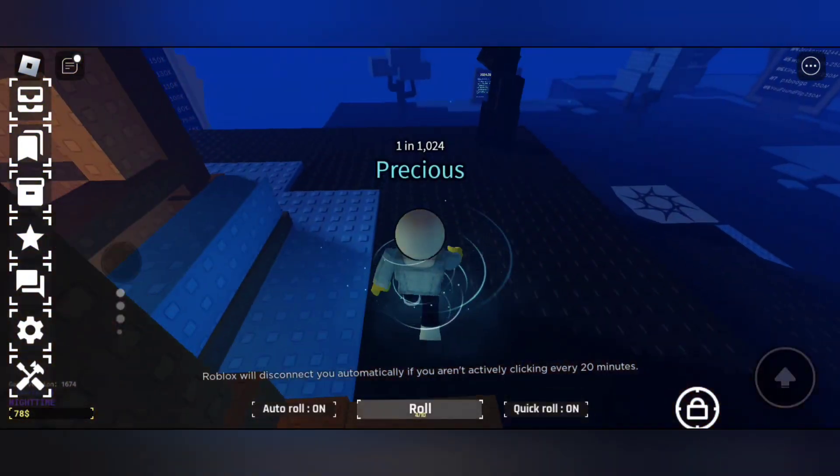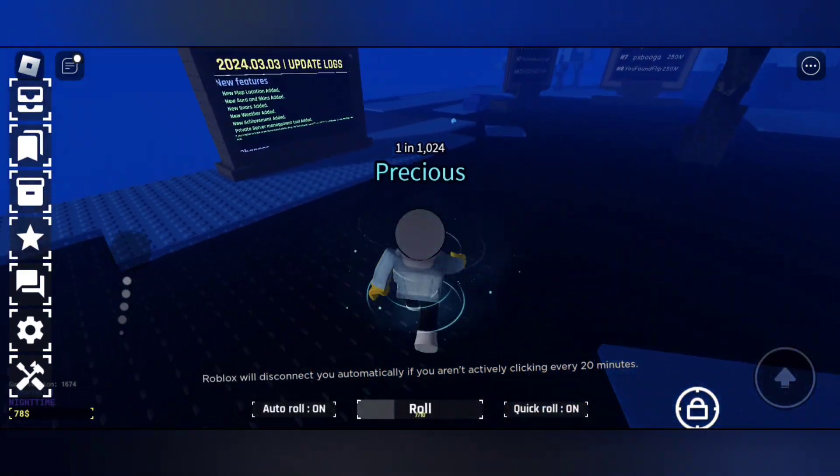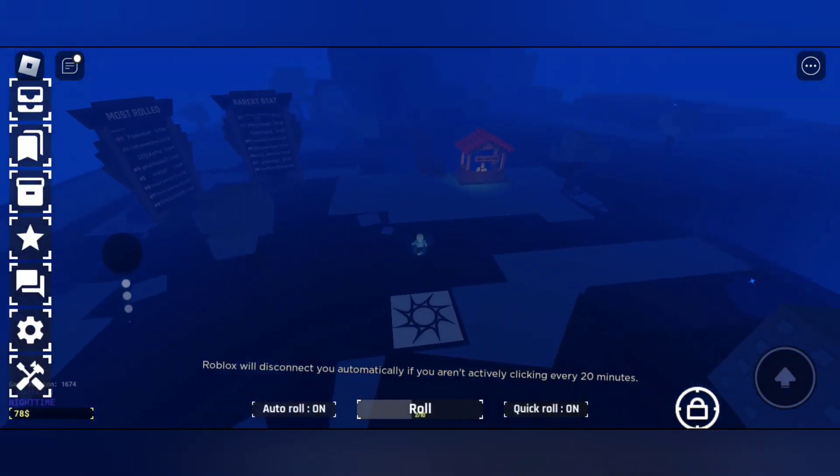Once we get the Stella Star we can complete the Stella Quest and get the portal. This portal really helps us to directly go to the Stella area and craft our potions.